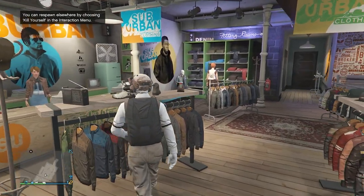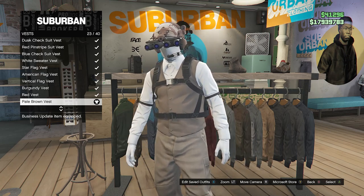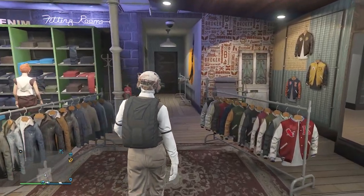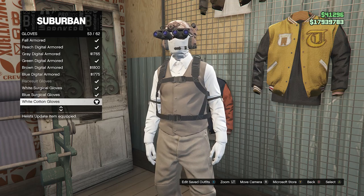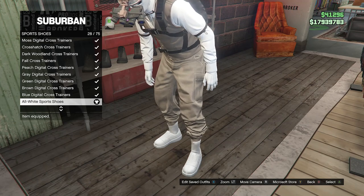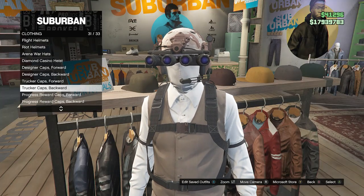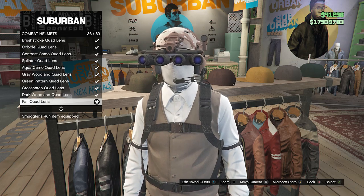For the second outfit, go to the top section, go to vest on slot 54, and equip the pale brown vest on slot 23. Then go to vest shirts on slot 55 and equip the white band vest shirt on slot 10. That's all for tops. Go to accessories, scroll to gloves on slot seven, and look for the white cotton gloves on slot 53. Then head to shoes, go to sport shoes on slot nine, and equip the all white sport shoes on slot 28. After that, head to hats, scroll to combat helmets on slot 23, and look for the fall quad lens on slot 36.